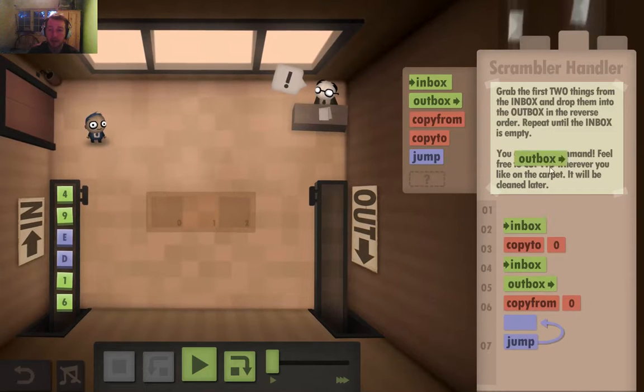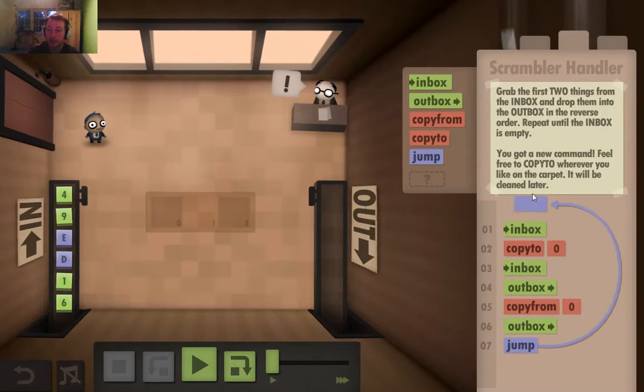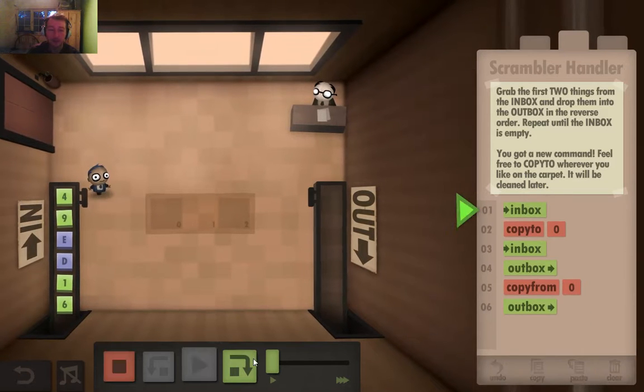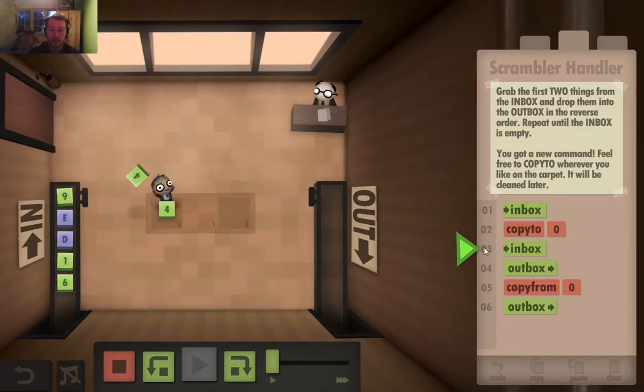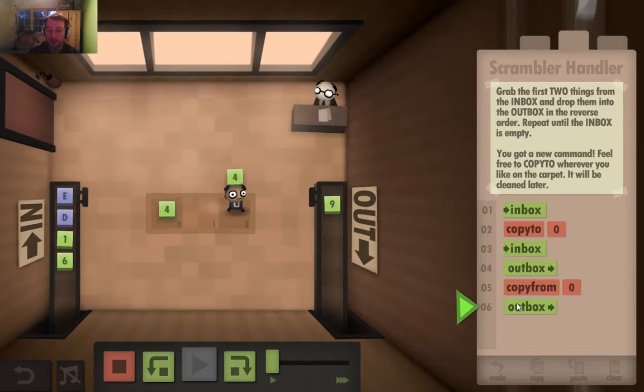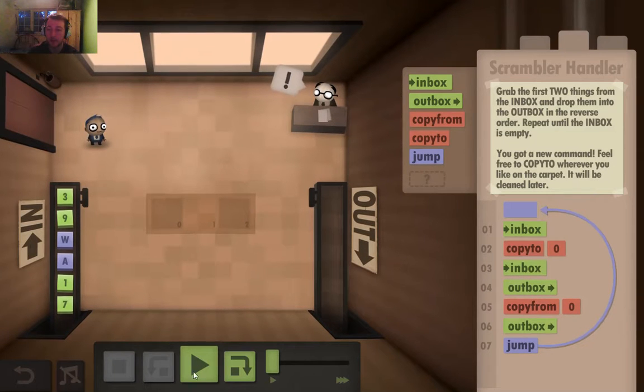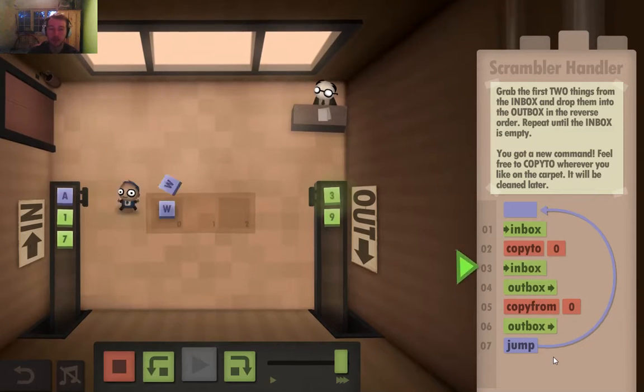After that, I need to put another outbox there, and then put a jump there so that I do it again. I'll show you: that goes there, puts it through that, goes back to the inbox, takes it to the outbox, and then gets it from there and puts it in the outbox. And if I do that, it'll let me keep doing it until the level's over.